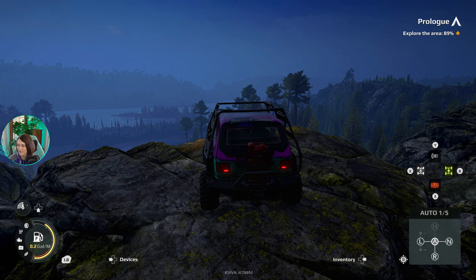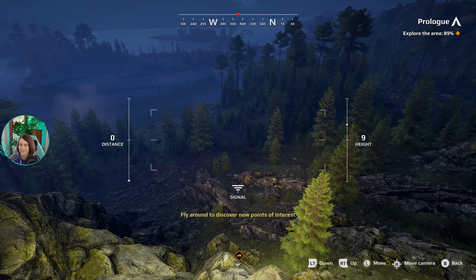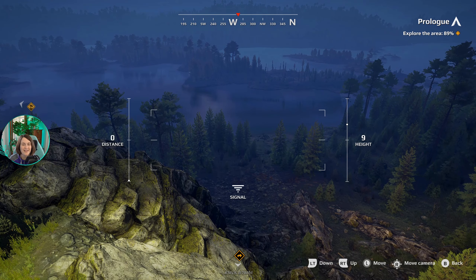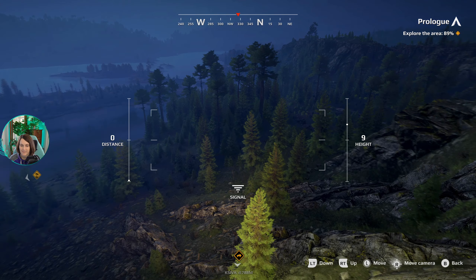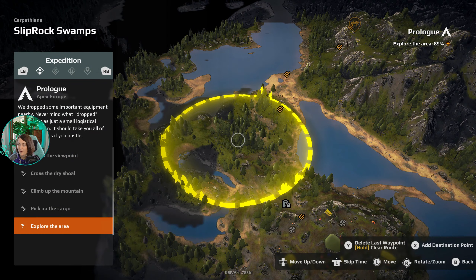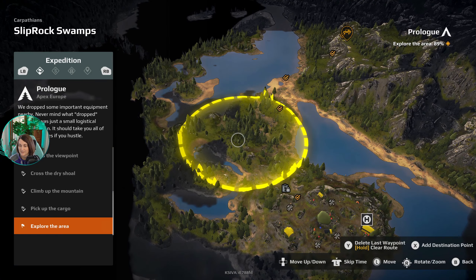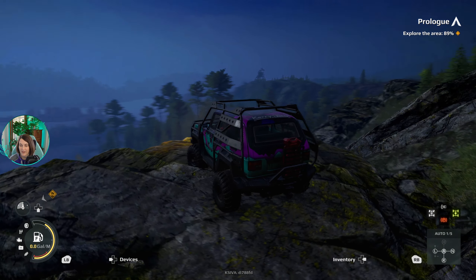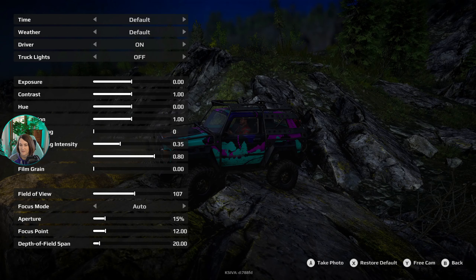Better yet, let's turn off our engine, save some fuel, and pop out our drone — maybe we can finish exploring the area. Look at the lakes! Wow. Let's check our map — alrighty, we need to go explore the area back towards camp. But before we do that, let's go into our photo mode again. There we go — we're going to play around with taking some pictures.